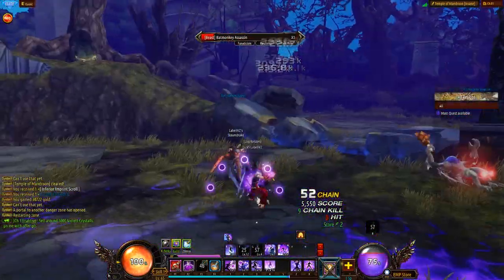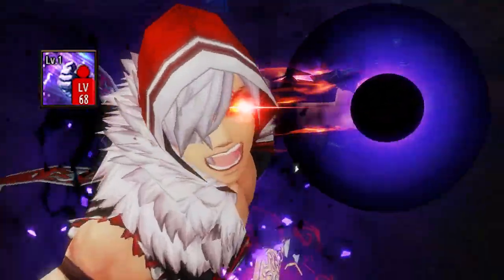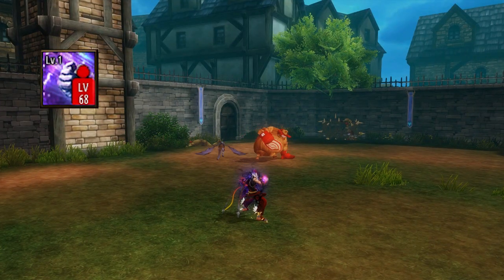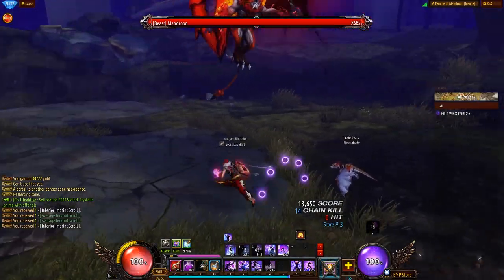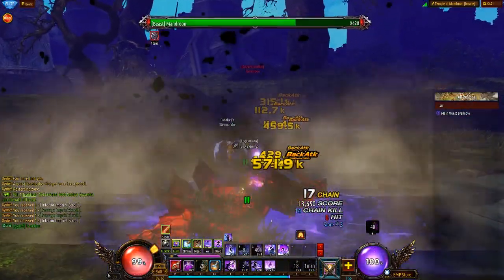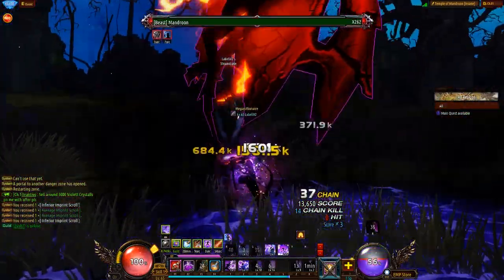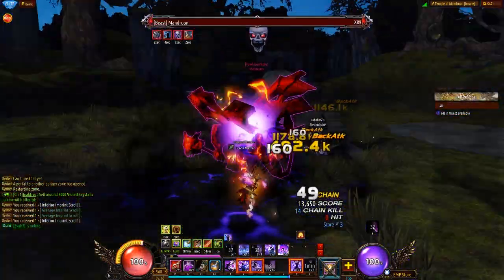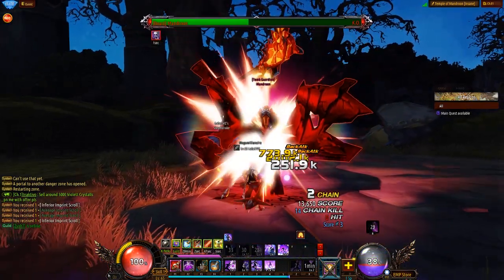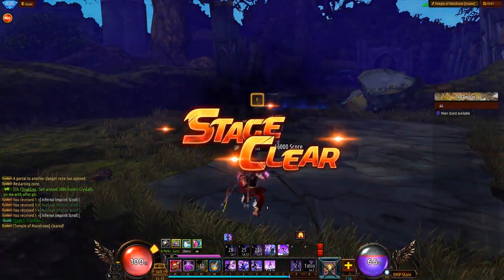And finally, the last skill that you get at max level: ASP — Abundant Strength Punch. For how the animation looks, it's pretty weak. The only use I've found for this skill so far is as an iframe. It deals damage, but compared to what your other skills can do, you're better off just using it as an iframe. You don't really use it as a way to deal damage because you're just going to waste time.